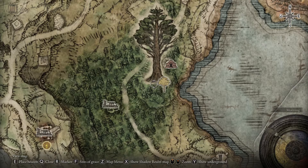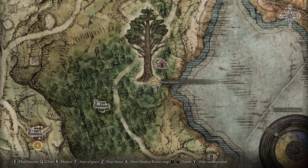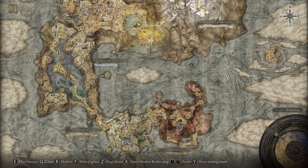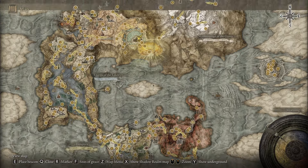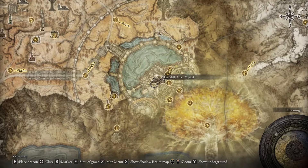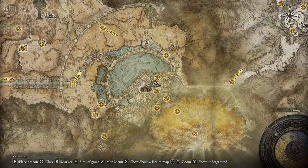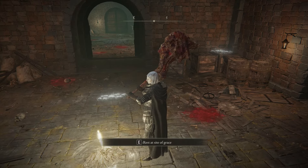For where to get the Spike Tear, it's just around this minor Erdtree — there's no boss to beat for that, you just pick it up. And for Lord of Blood's Exaltation, go underground into the sewer; there's a dungeon there, go fight it.